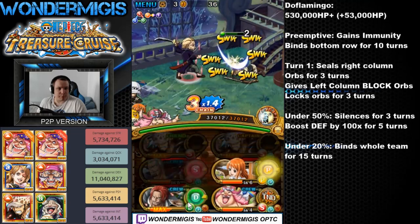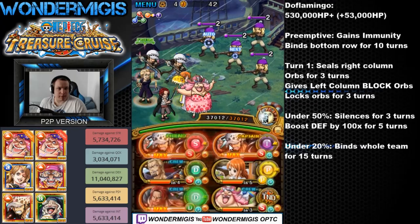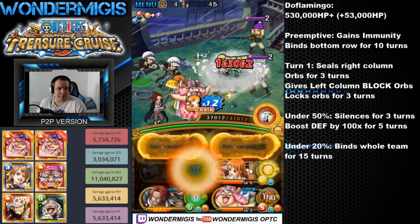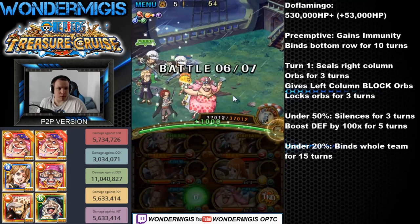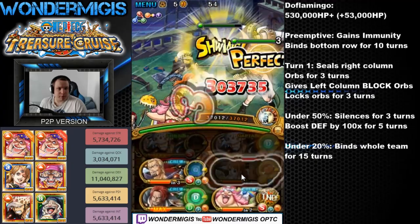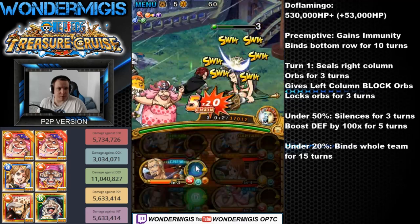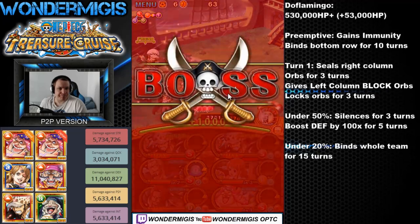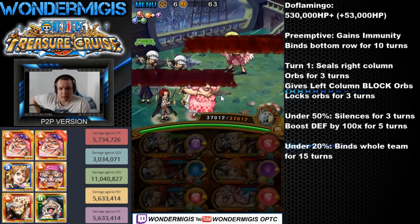After that, it's pretty much just activating our Big Mom special to get G-Orbs and all sorts of buffs on our team. If you want, you can use the Treasure Map Shanks orbs to get matching orbs to further increase your damage, but for a while it's not required.